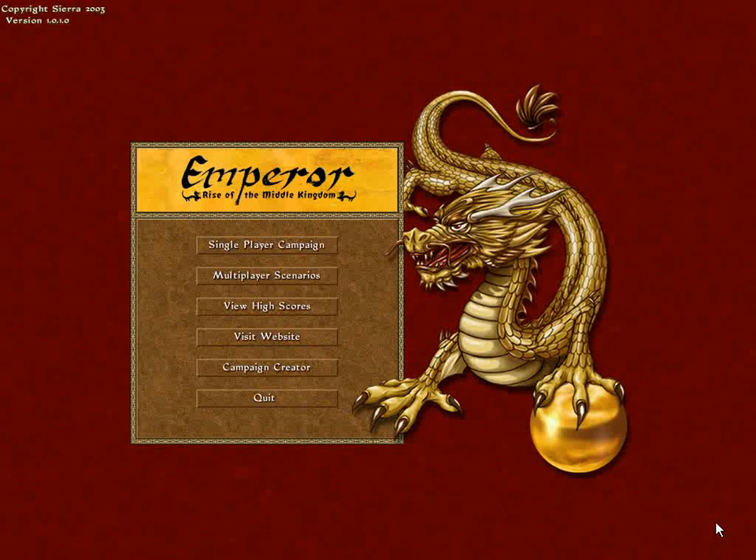I'm Gaz and this is Let's Play Emperor: Rise of the Middle Kingdom. This is the last game in the Impressions city building series and was the only game that didn't have an expansion. It did have a big content patch which added another campaign and a few other maps and stuff, but that's it.